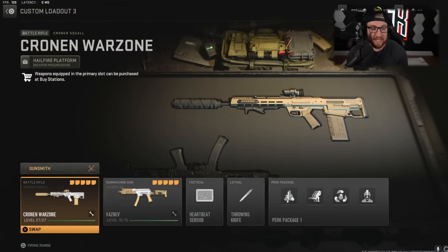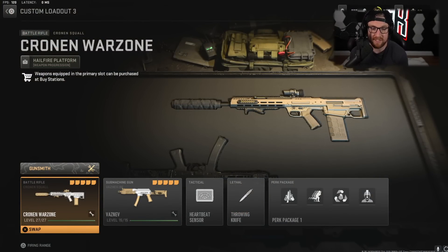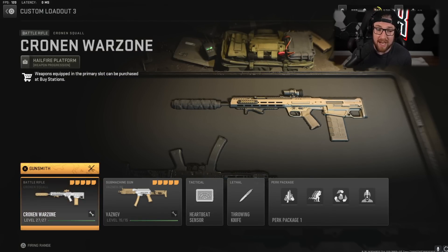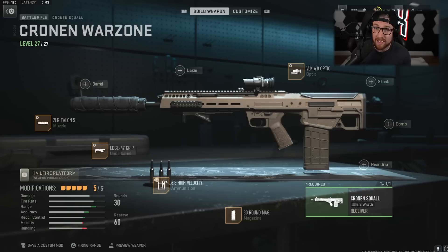Our third class: we have the Cronin, which is our new weapon within Season 3, alongside the Vaznev. The Vaznev is just really good — packs a lot of punch. It's not my favorite short-range weapon, but it's really good. As far as the Cronin goes, I am going to be using this weapon only in semi-automatic mode. I don't like it fully automatic. I pretty much use this like a battle rifle–sniper rifle kind of combination.